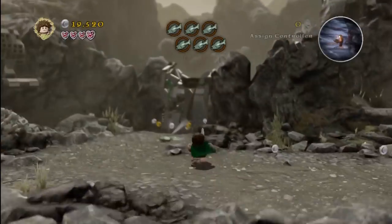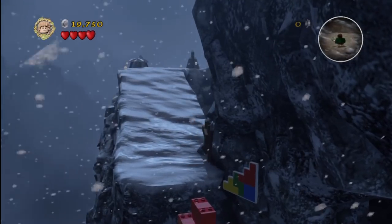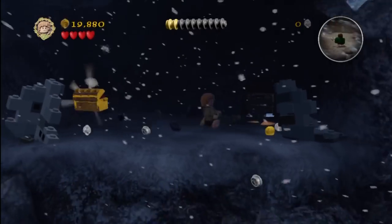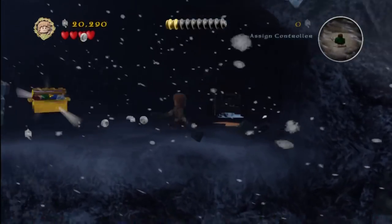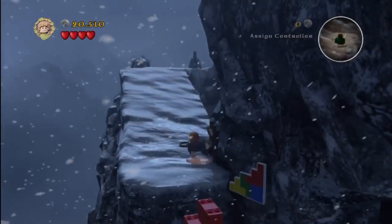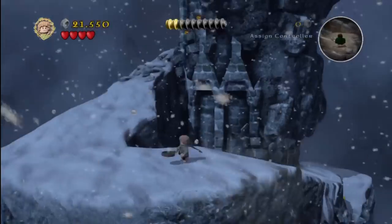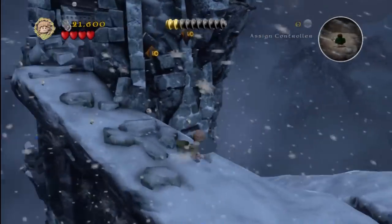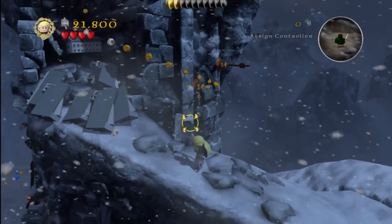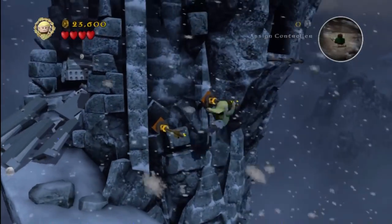This level was kind of a nightmare for me as far as displaying stuff, and I apologize for the switching back and forth. There are situations where I clearly have the wrong character selected but have that character open as the other character, so I'm switching back and forth rather than switching to the character. Once you bust open those bricks, slide through and grab the minikit with the little guy through that Hobbit hole.